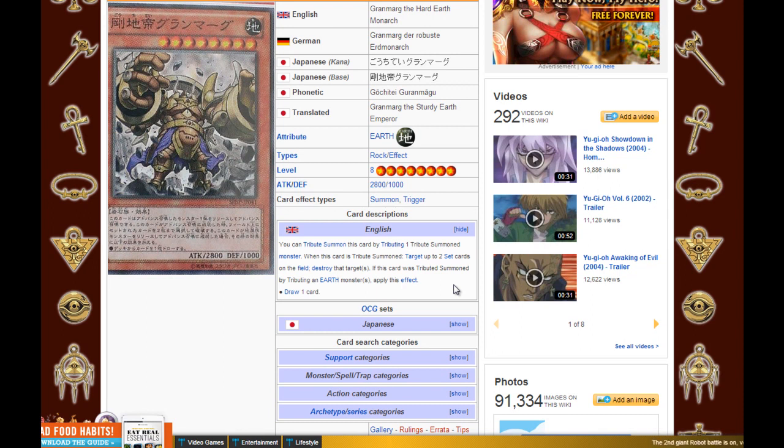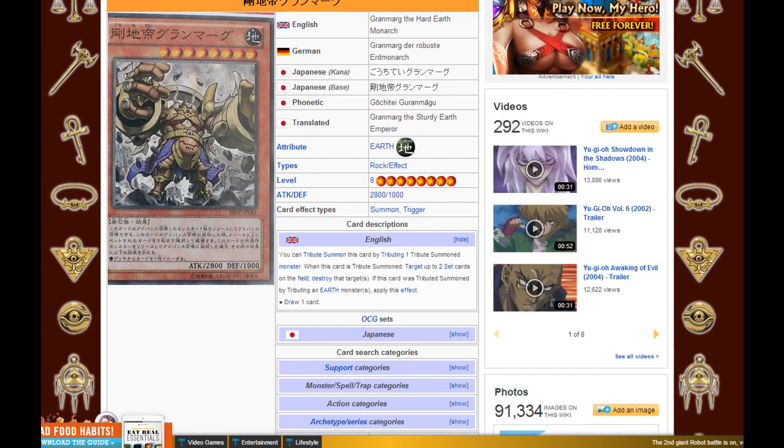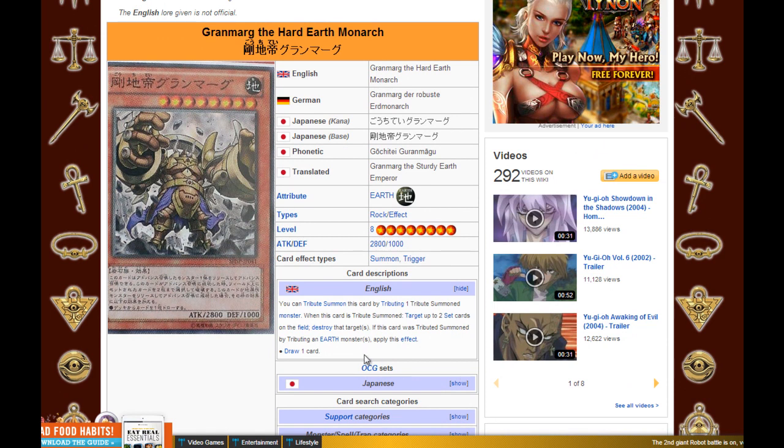So it can also destroy set monsters, making it basically a combination between Grandmark and Mobius. It also has 2,800 attack, so it's searchable with the new continuous spell. It also has an extra effect: if this card is Tribute Summoned using two Earth monsters, you can draw one extra card. All in all it seems decent, not that great. It's also a level 8, and it has a few restrictions to get its full effect off — like you have to Tribute Summon an Earth monster to get the extra draw.